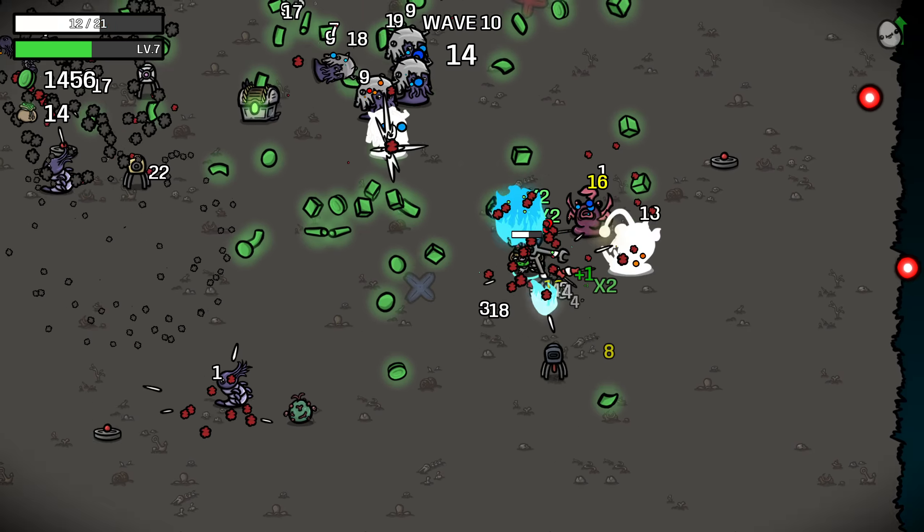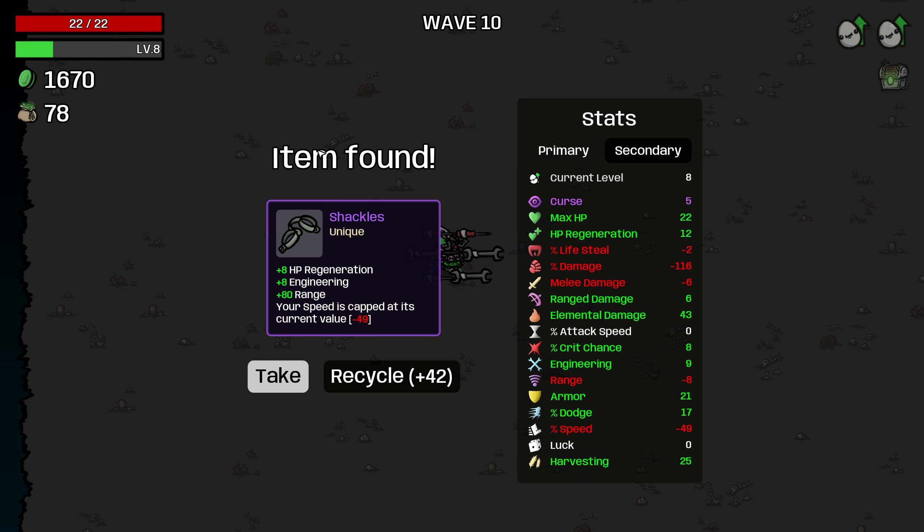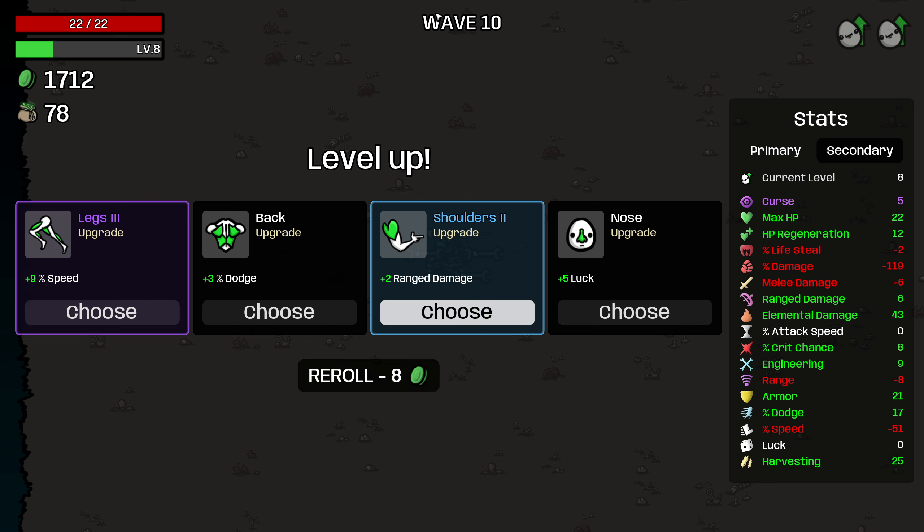Oh, we're so slow. Have too much money. I need to actually move and not pick up money because our movement speed is getting so low — I was very much at risk of dying there. The shackles — I don't want to cap my speed at minus 49. Obviously this would be a pretty nice item for us, but I somehow prefer not to be capped at minus 49 speed, so we're going to recycle it. And in fact, we're going to take the speed here.